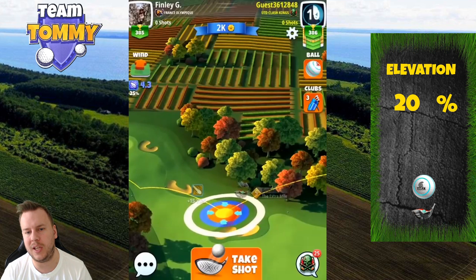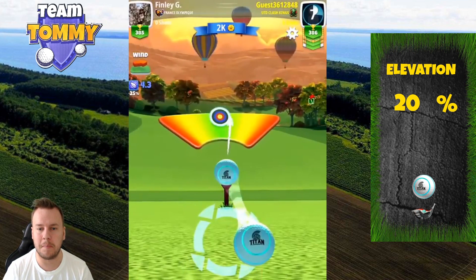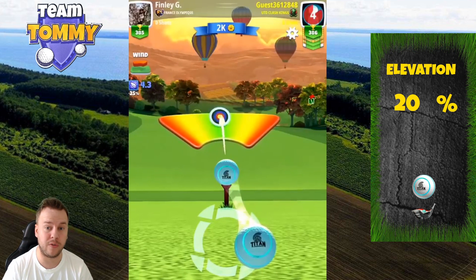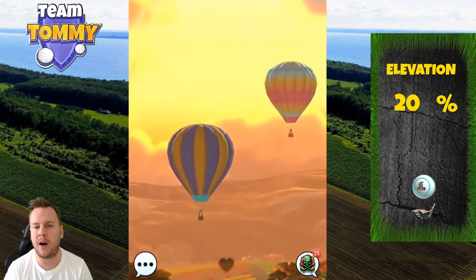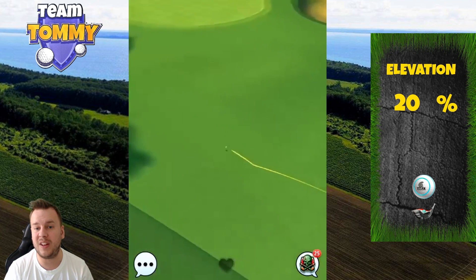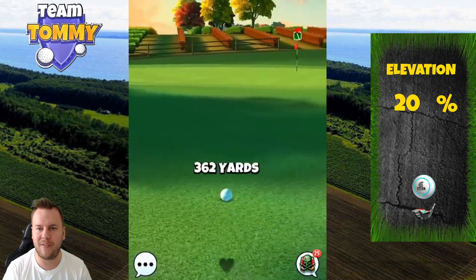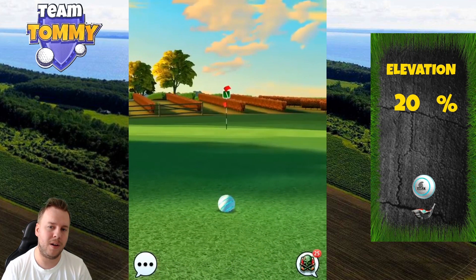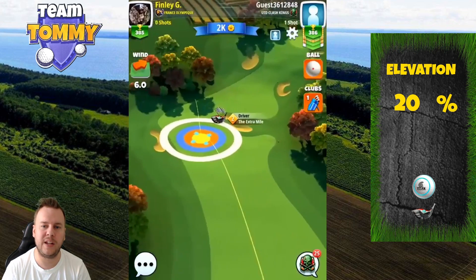I stretch out into the position where I want my ball to bounce and from there I adjust my rings. This is to get the understanding of how much overpower I need to use after my adjustment, especially now when we have a little tailwind. I'm using as much curl to the right as possible with the extra mile that I'm having. The plan is to get it to the green if possible, but otherwise we'll have it on the left side of the green for a very simple wedge towards the pin.